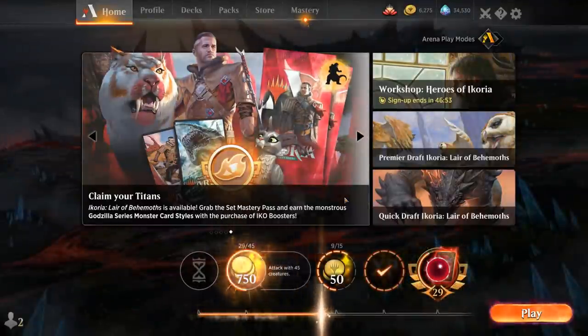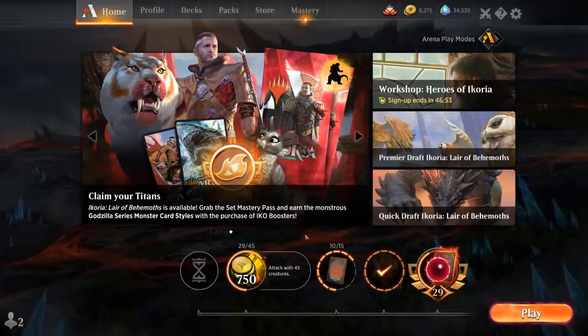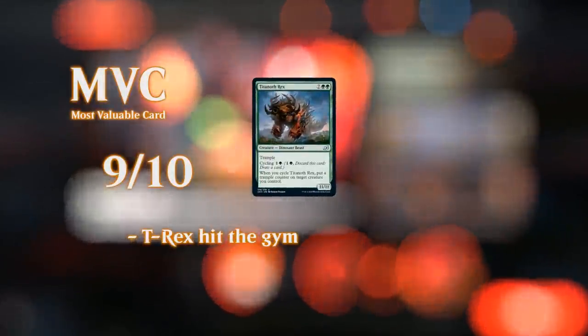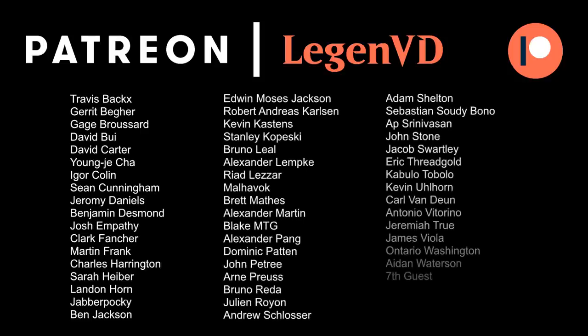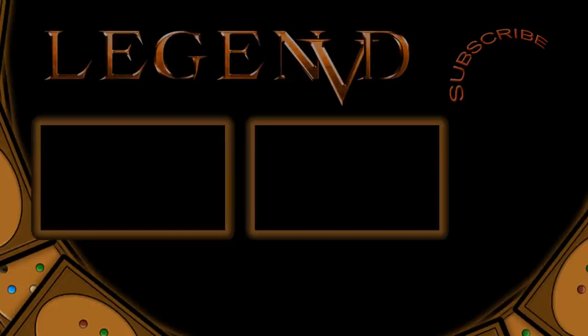The Titanoth Rex Reanimator deck is pretty effective. It might not be as powerful as reanimating an Agent of Treachery in some matchups, but in other matchups getting back an 11/11 Trampler is even better than stealing an opposing permanent. That's gonna be it for me today — thank you for watching, hope you enjoyed, and as always have a nice day. I also want to thank all my patrons for being part of the channel — you can become a patron yourself and decide the topic of future videos at patreon.com/legendvd. See you next time.